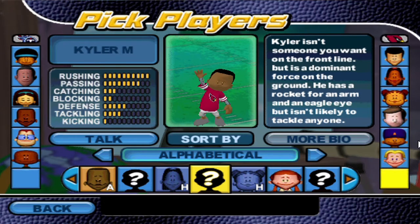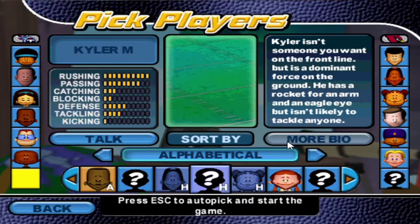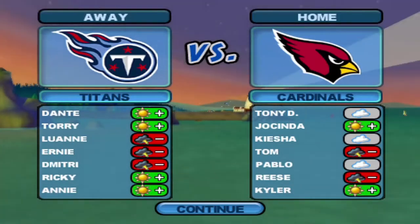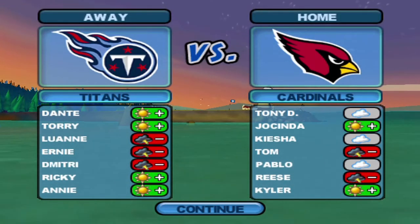I gave him 8 out of 10 at passing, and tried to make him decent enough at defense and tackling. The reason I created Kyler Murray is because he's a pretty compelling mobile quarterback who's gotten better every single year. This past NFL season — 2021 — the Arizona Cardinals were off to a red hot start.